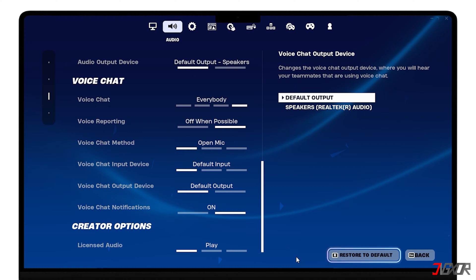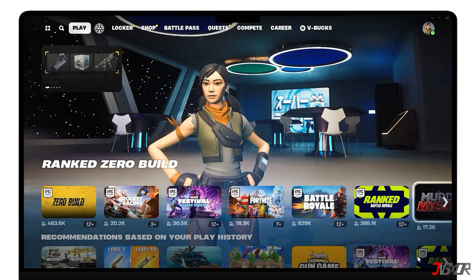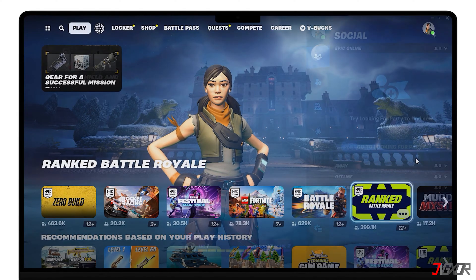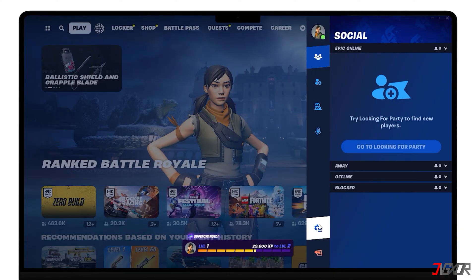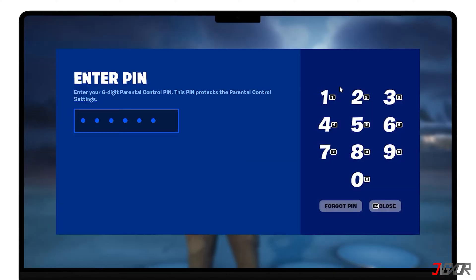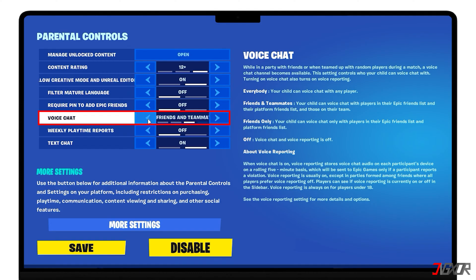There's also a setting in parental controls that can disable Fortnite's voice chat. So check if you have parental controls enabled in Fortnite. To do this, go to Settings and locate Parental Controls. If a pin screen appears, this means parental controls are enabled in Fortnite. You'll need to enter the pin for those controls to access them. Once you manage to unlock the content, set the Voice Chat option in parental controls to Everybody, and then click Save.